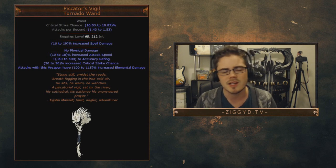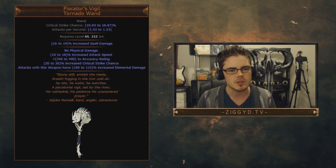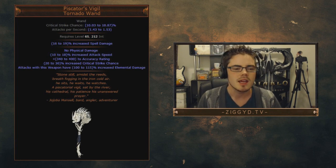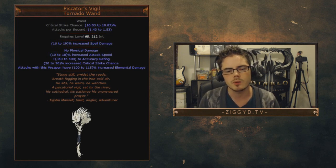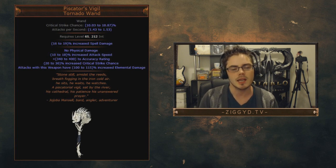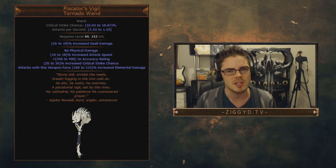It has 340 to 400 accuracy, which is a decent amount for a crit build — and all elemental wander builds are crit builds. 20 to 30% increased critical strike chance is not huge but it's something. But what makes this wand actually good is attacks with this weapon have 100 to 115% increased elemental damage. That's like 8 to 12 elemental passive nodes' worth of damage on this one wand right there.